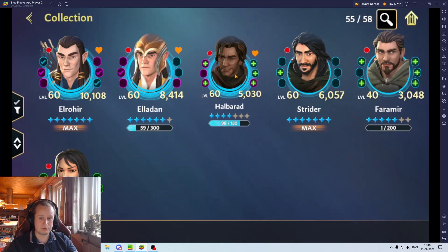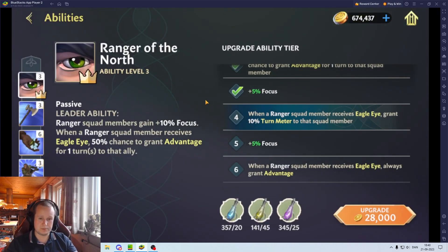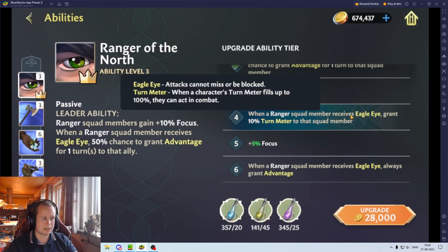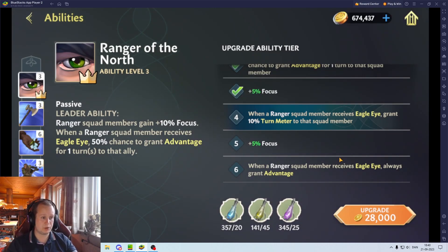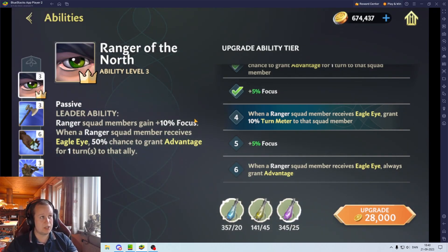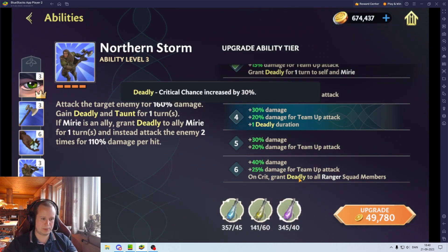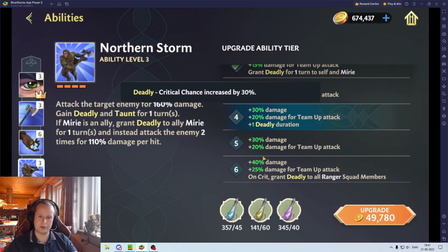With eagle eye it's a guaranteed crit, which is really nice, and you gain a bunch of damage. Miri will actually be great for multiple chapters. You have the stealth mechanics you can change around with Halberad — you gain turn meter when they receive eagle eye, attack cannot miss or be blocked (things can still be resisted but not blocked), and advantage gives a guaranteed crit on the next attack. This is really good on the troll. If you didn't have Elrond, this would be a way to have a good crit team.